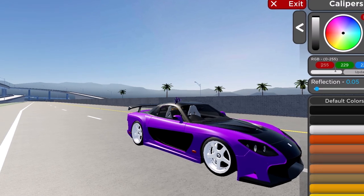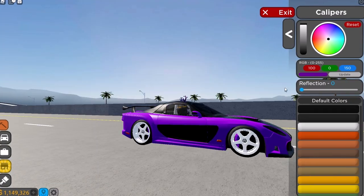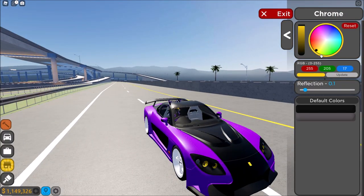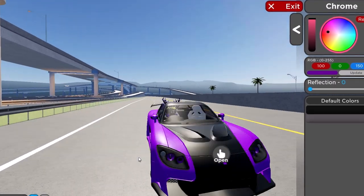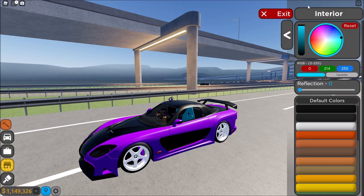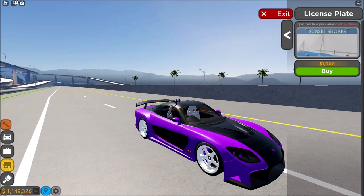Let's change the calipers to the same color — 100, 0, 150, right? Yep, I think so. Oh yeah, that's insane. And chrome — oh, it's the headlights. Why not make it purple also? Oh, that's sick. Oh also the logo is purple now — yeah, that's what we want. I think for interior we should do white so it matches the wheels. Oh yeah, that's sick. License plate — just Bloxy, very simple.